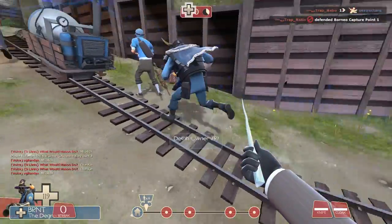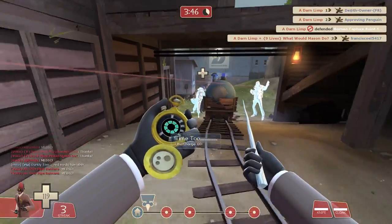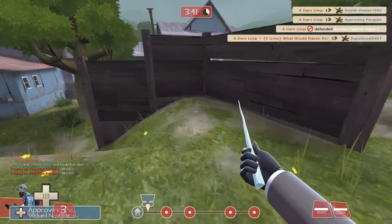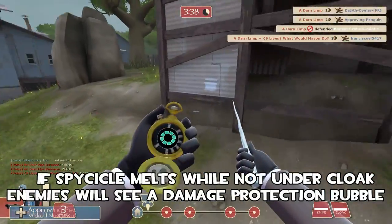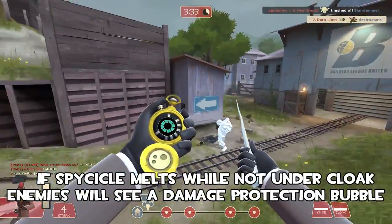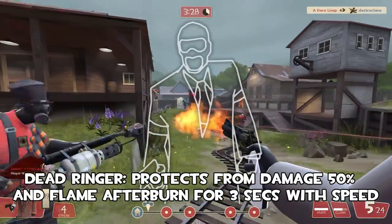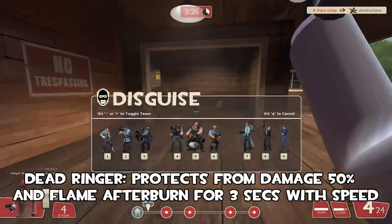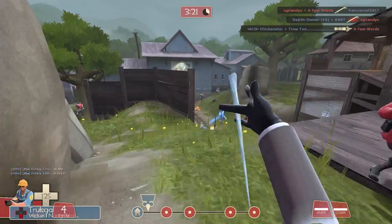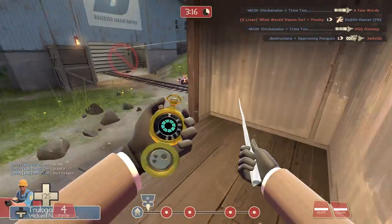I'm going to use a default revolver with my Spycicle and my Dead Ringer. What I'm finding is I've got to get out of a bad habit — a habit I picked up before the last nerf — and that's having the Spycicle and the Dead Ringer out at the same time, because you just don't need it anymore.